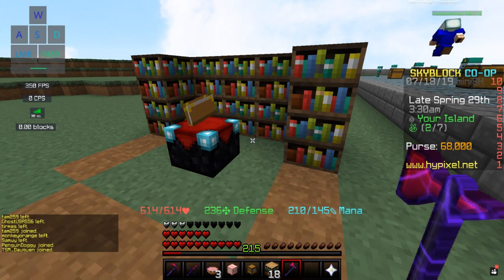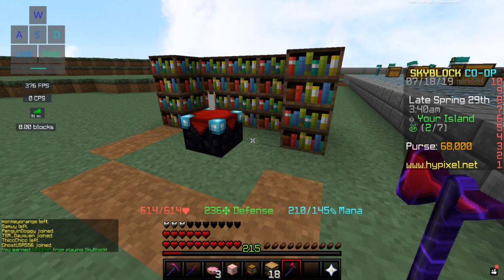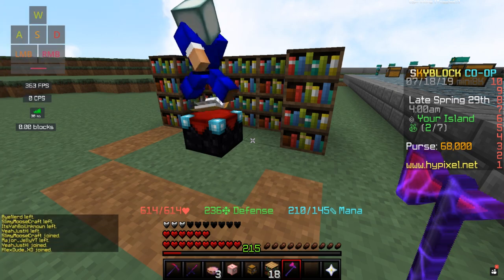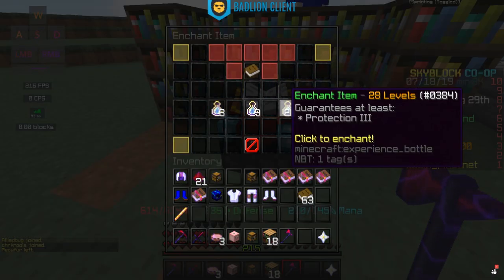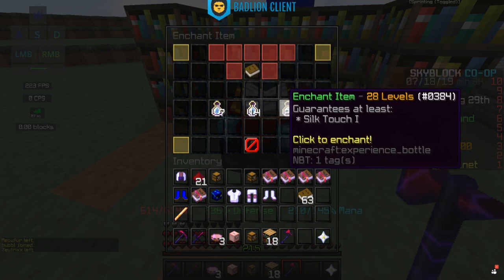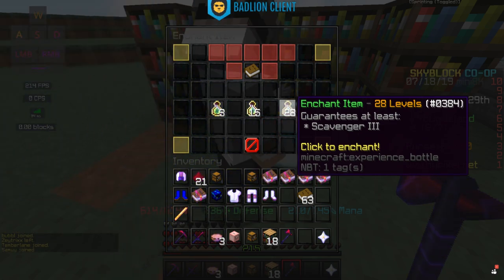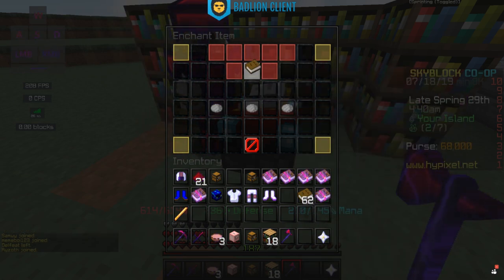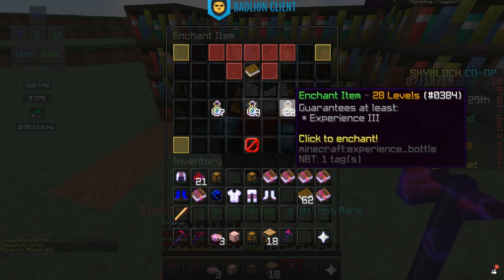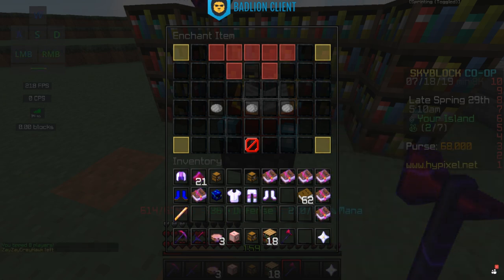First off, you want to get your enchant table down to level 28 — that's going to be the most efficient level to get a lot of your lower-level books, like most of your tier 3 books: Experience 3, Scavenger 3, those kinds of things. We're going to try to get our first book, either Scavenger 3 or Experience 3. We found one right away, and Experience 3 took about 30 seconds — you should definitely find these relatively quickly at level 28.